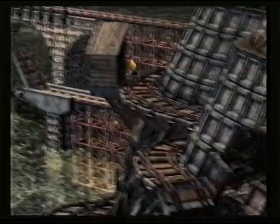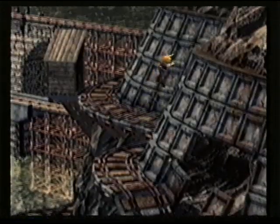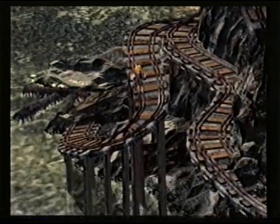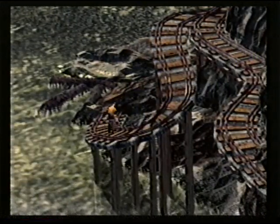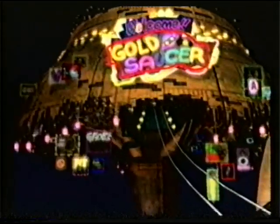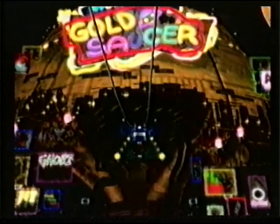Right next to the shack is a little secret. Before you leave there, there's another little secret — follow the tracks that lead to the bottom and just keep going. After North Corel, you're headed to the Gold Saucer. Make sure to go to Wonder Square first and Battle Square last. You'll know why when you get there.